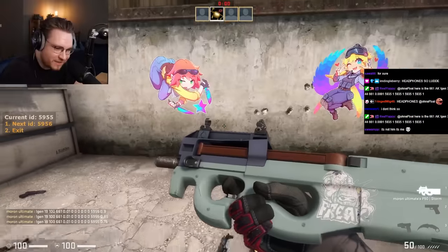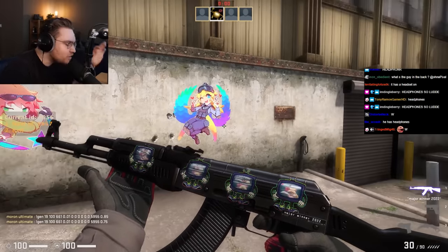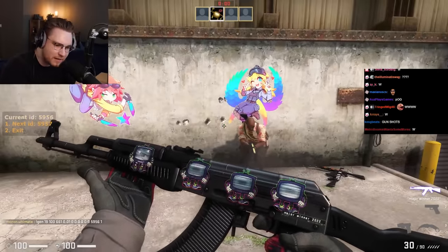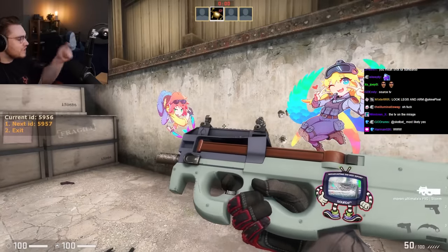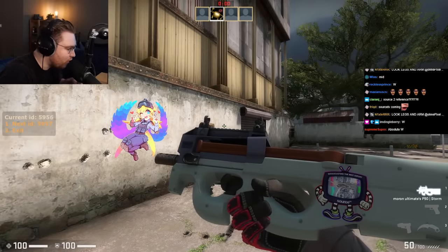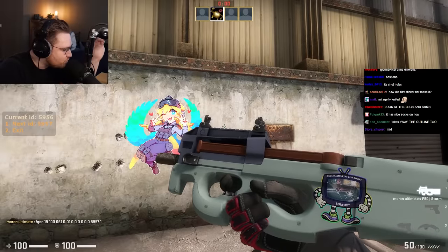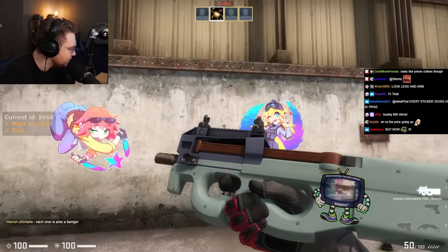Oh holy — that is so cool! The TV looks like it's crashed, like somebody hit it with a sledgehammer. That is so sick — and it says 'Source TV' instead of 'GO TV.' That is my favorite one so far by far. How does it look so clean? The rest of the sticker is fully untouched and only the secret reveals. Look how thin the glass splatter is — it's so thin. That is perfect.